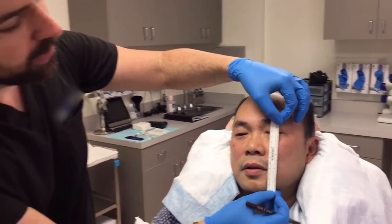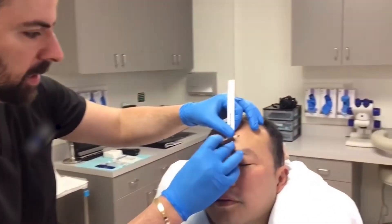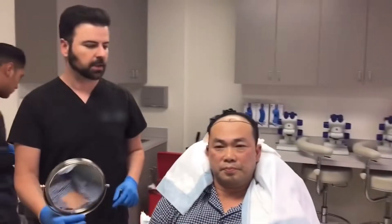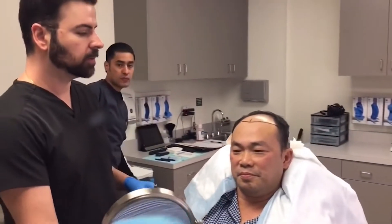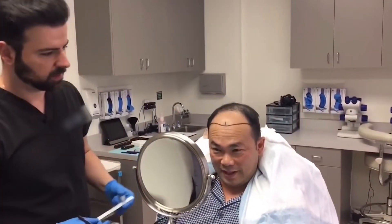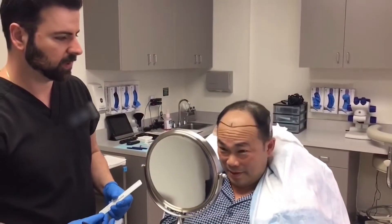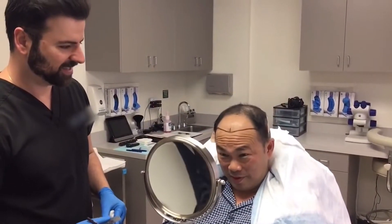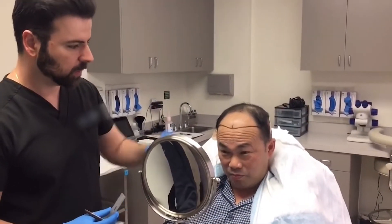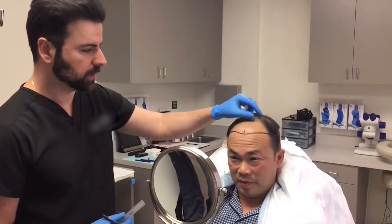Measurements are taken: chin to eyebrow is 14 cm, so the perfect hairline position is at 7 cm. Both right and left markers are placed. Mike likes the hairline — it's not too high, not too low. The team agrees it looks really good.